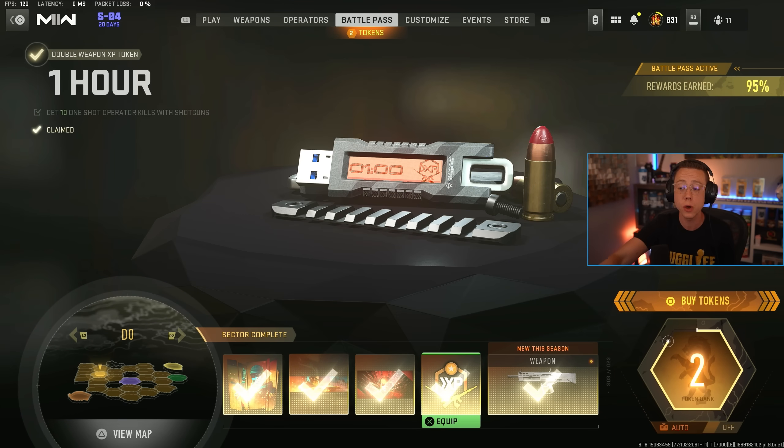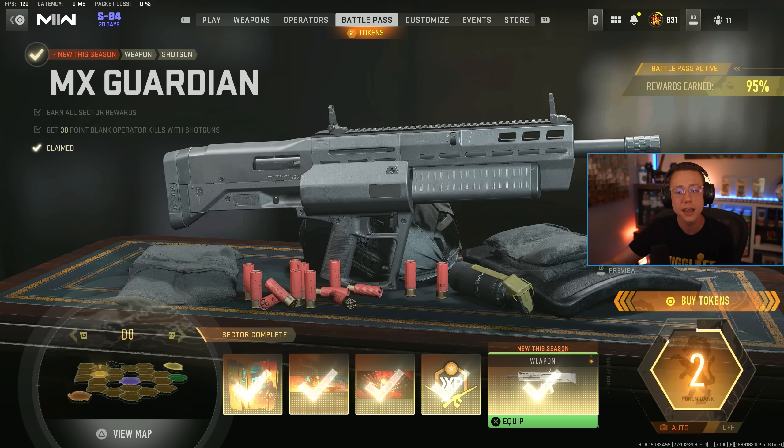After you get all four of those done, you can get the last one, which is the MX Guardian unlock: get 30 point blank operator kills with shotguns. Again, just go into Shipment 24/7, be up close and personal, use a shotgun. KV Broadside with Fire Rounds is probably the go-to option there because you can just spam it. Get those 30, you'll have this unlocked right away, then level it up and you'll be good to go.